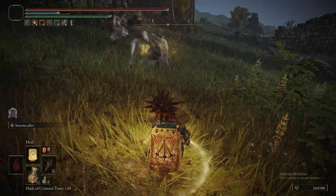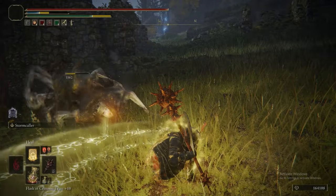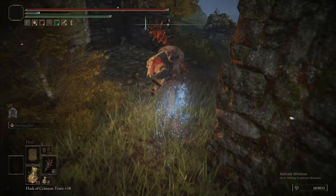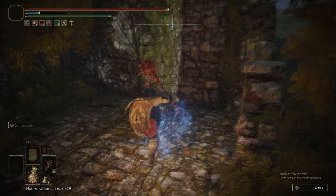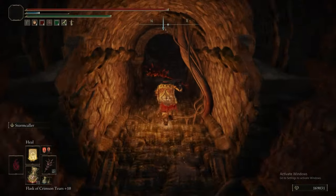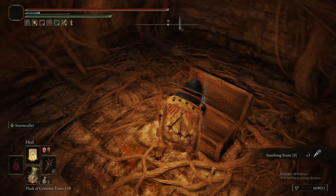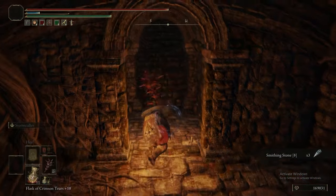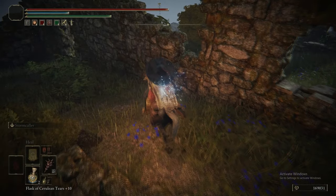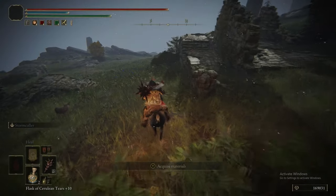We headed south-east to these ruins. There are some revenants in them, but of course we have the heal miracle which allows us to take care of these things like they are nothing. Thank God, because otherwise these things are horrible. Always have heal on you in case a revenant pops up. Not only do we have heal, we now also have more FP, so if we miss one of those heals we have a bigger window of opportunity because of the longer FP bar.